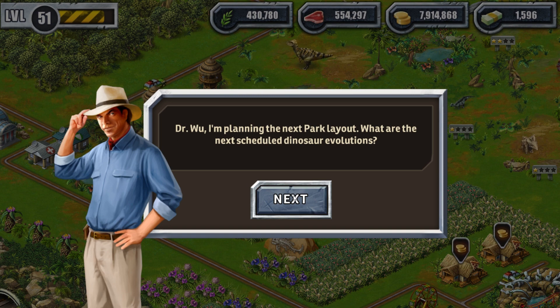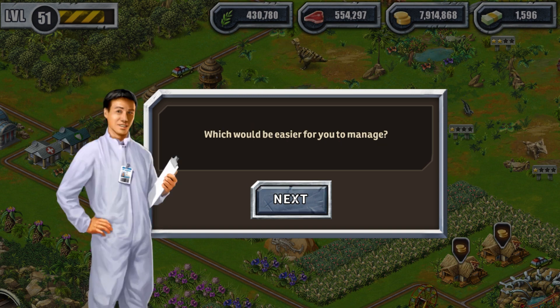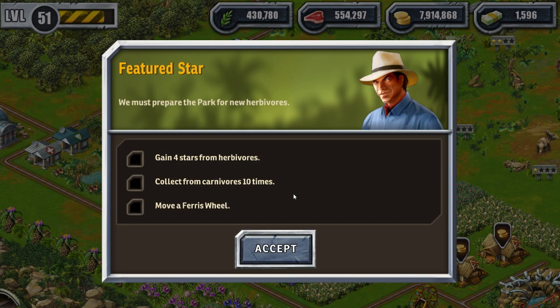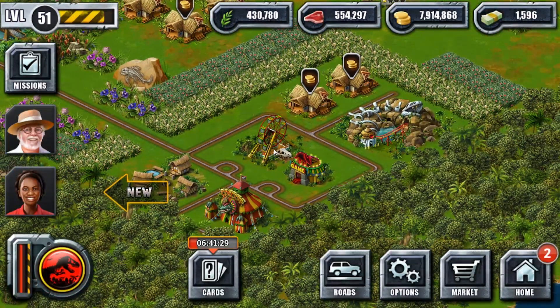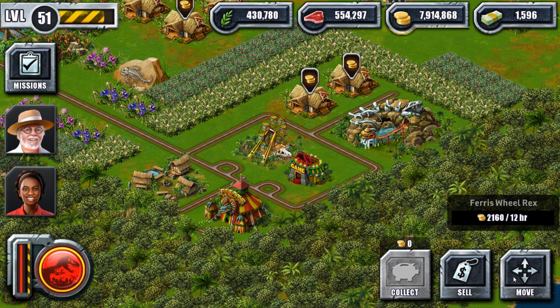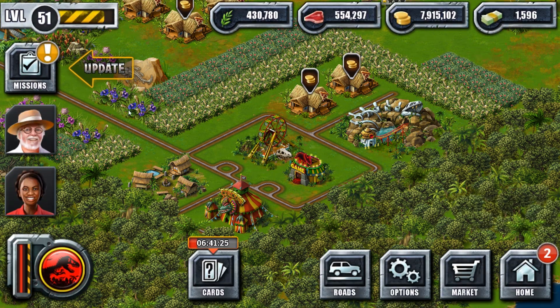Dr. Wu, I'm planning the next park layout. The quests are: gain four stars from herbivores, collect from carnivores ten times, and move a ferris wheel. That last one's easy — move, accept. There's one done.